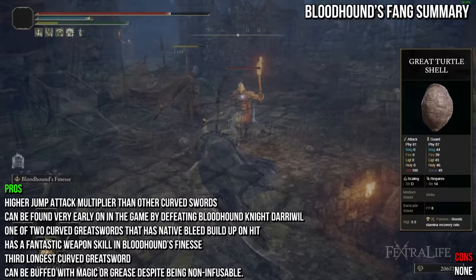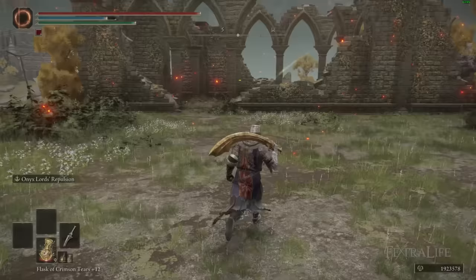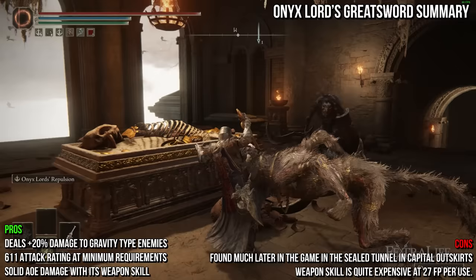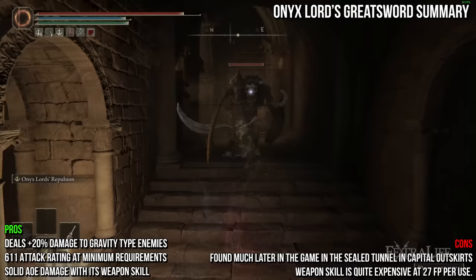Up next is the Onyx Lord's Greatsword. It shares the default attack of most curved greatswords and deals physical and magic damage. It weighs 11.5, an average weight for a curved greatsword in Elden Ring, and requires points in strength, dexterity, and some intelligence to use. The Onyx Lord's Greatsword has relatively good damage, of which some is magic, making it the only curved greatsword with native intelligence scaling. It has average reach and deals increased damage to gravity-based enemies like Alabaster Lords. However, you cannot find it until further on in the game in the Sealed Tunnel in the Capital Outskirts.